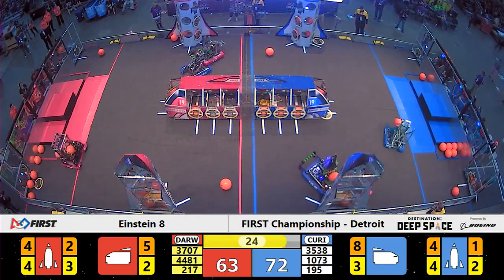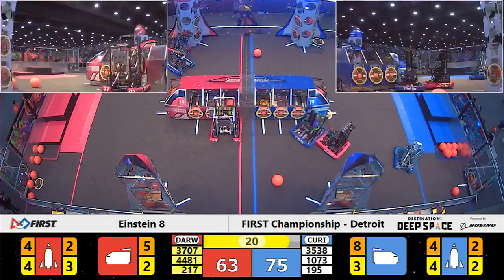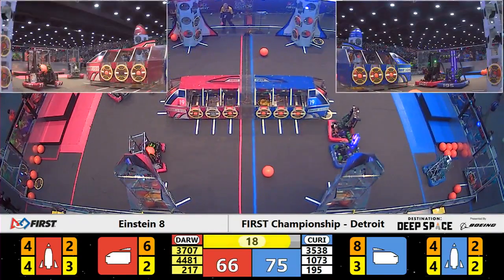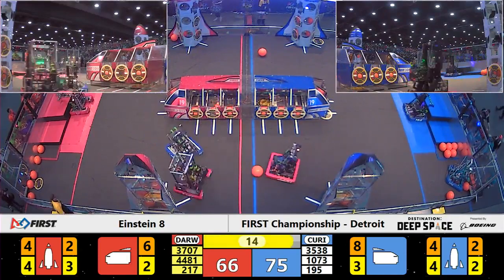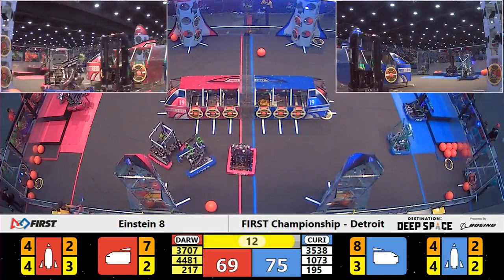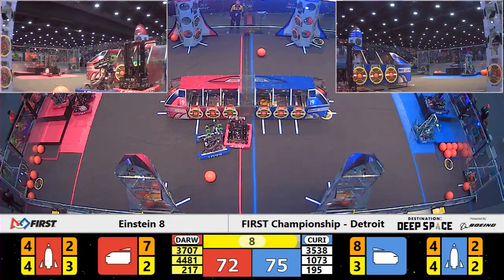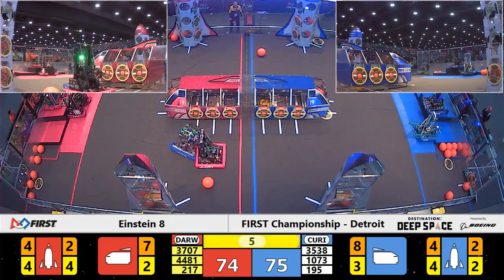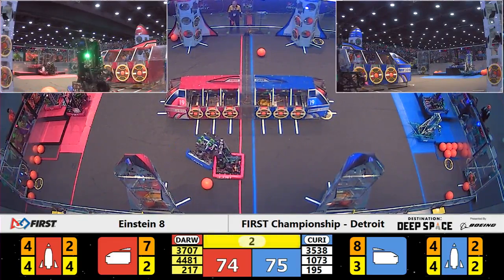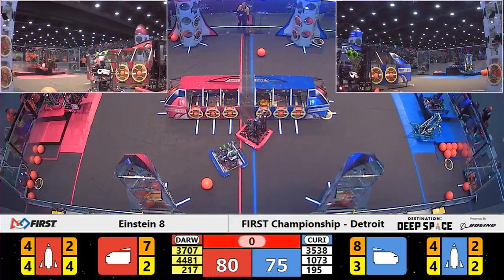Brighton Technodogs picking up more cargo while Thunder Chickens focus on some panels. 20 seconds remaining. Still a Blue Alliance lead, 75-66. We have seen the Red Alliance accomplish a two-level-three-half climb, though — that can score them 24 points. Southington's Cyber Knights are up for 12 points, the Thunder Chickens are up, and Brighton Technodogs are trying for the second level three climb as well.